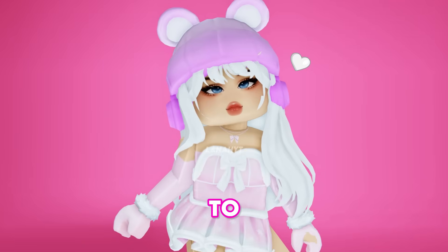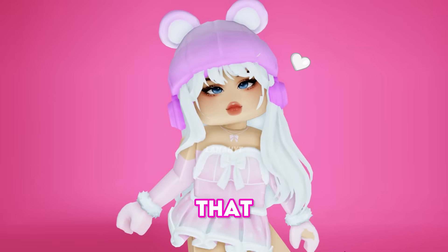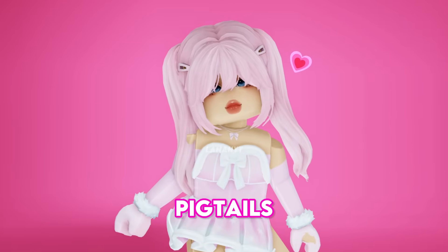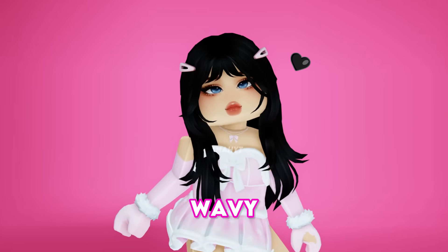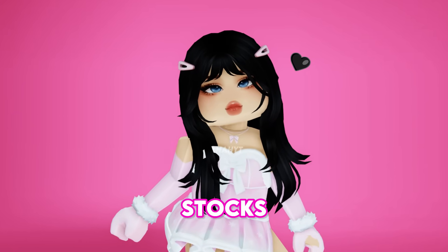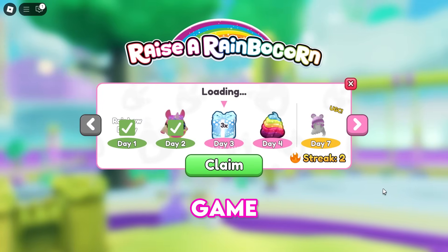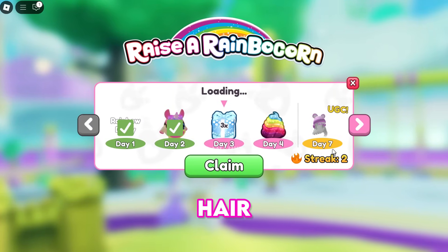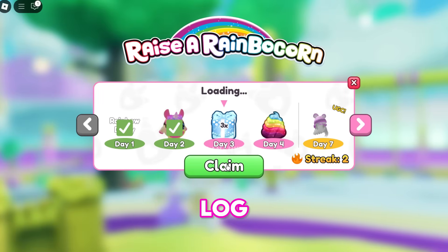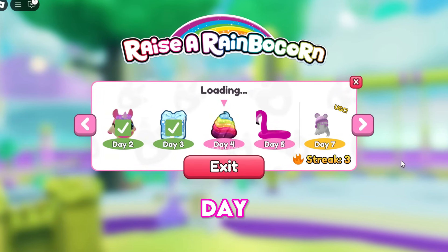Now it's time to get some adorable free hairstyles: hair with a pink bear beanie that still has over 980 stock, long pink pigtails hair with a total of 1,000 stock, and black wavy messy hair with 1,000 stock. Join this game, Raise a Rainbow Corn. Once you join, make sure to claim your daily login, which is required to claim the hair. Keep claiming your daily login every 24 hours and you will be able to get the hair on day 7.